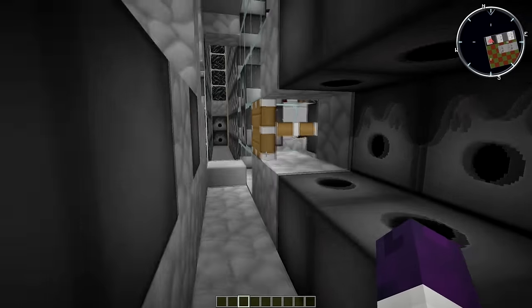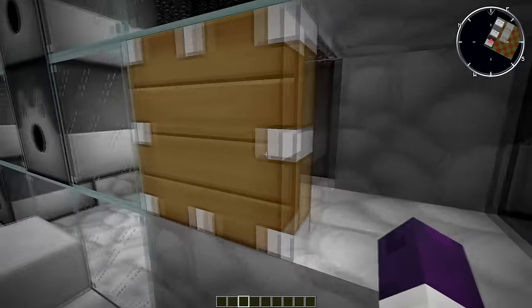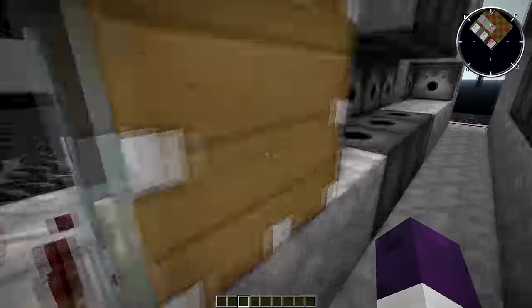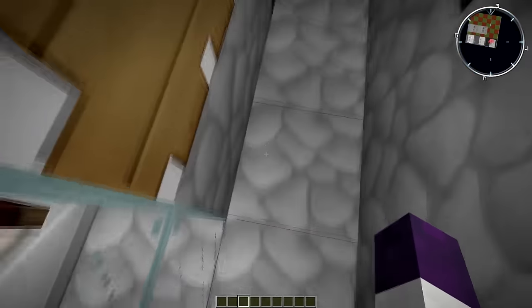What happens is that when this ignites and this ignites, this one is gonna explode first. It's gonna push all the TNT to this piston that isn't out yet, but it's gonna get pushed here and it's gonna push it out. That's the splitter.